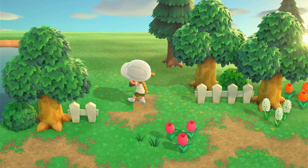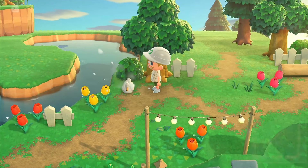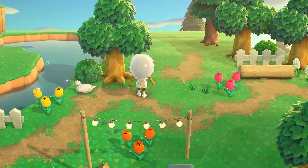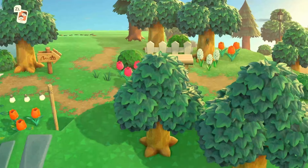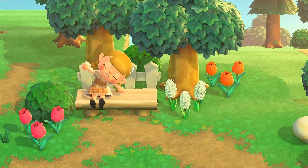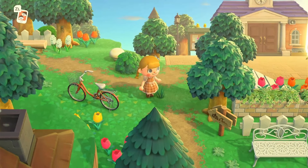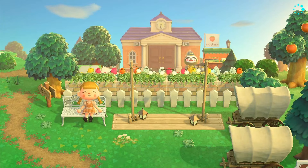I don't know yet what I want to do with the area up here, but I just know I want a path connecting to something back there. This is how everything turned out — I think it's really cute and it really matches my theme with all the cute colors, the honey stand, making it feel lived in and natural, and with the fishing spot too. It's really pretty.